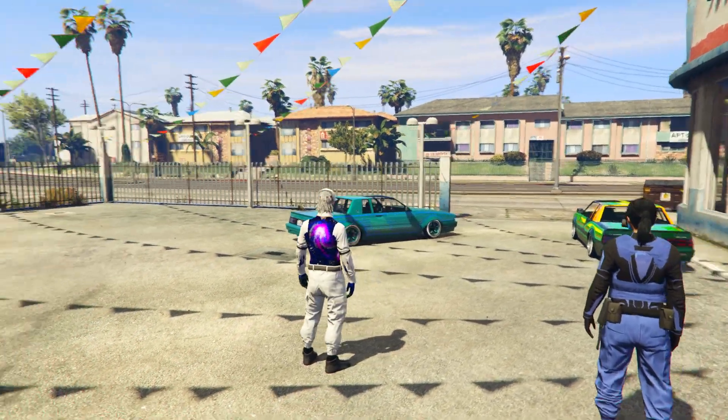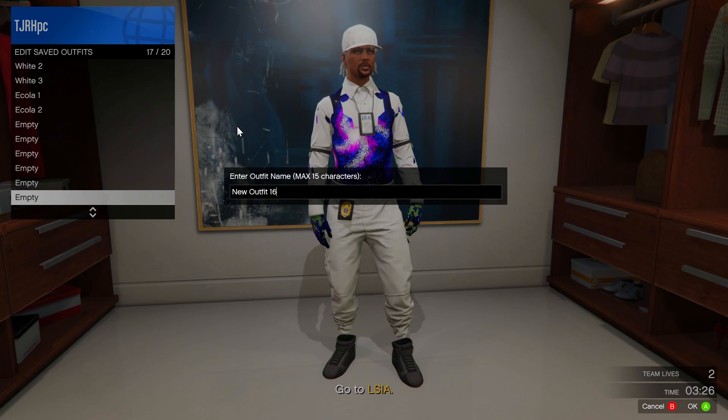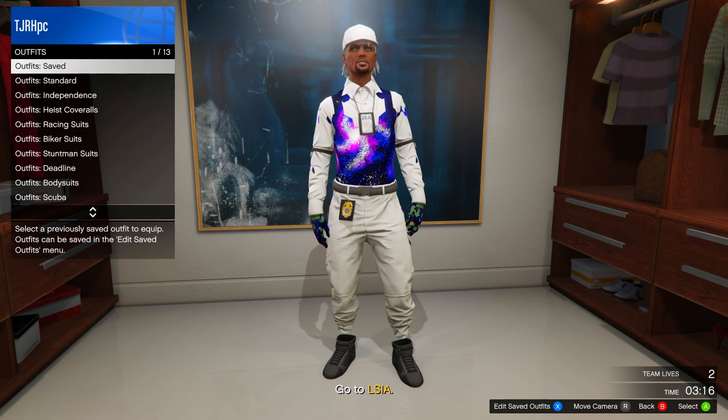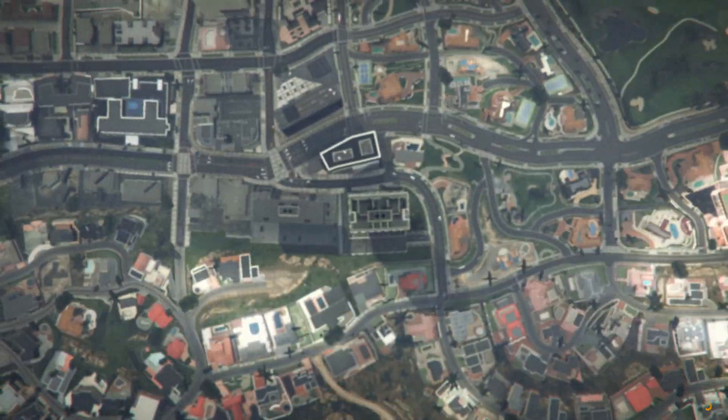In the mission, go to any apartment wardrobe. Save this out of the way of all the others — slot number 17 or wherever — and name it whatever you want. Once saved, delete the three outfits used to make this: White One, White Two, and White Three. Then quit the job using your phone and, when spawning, go to a clothing store.